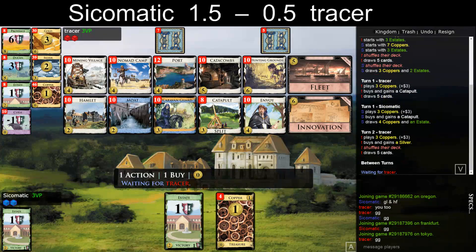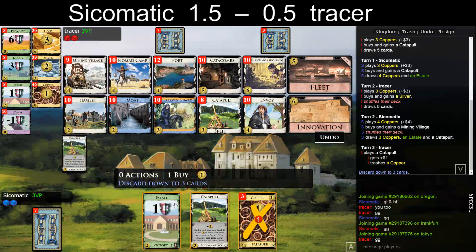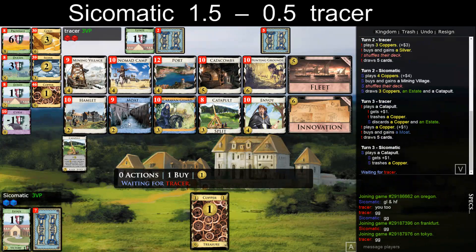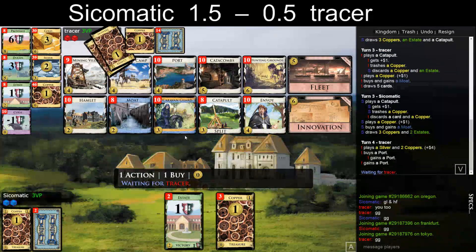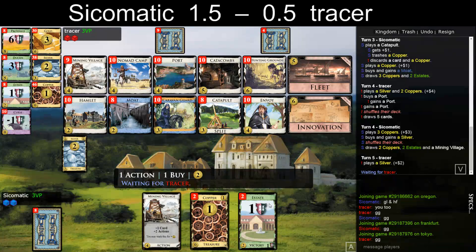He goes Silver, which I think is totally fine. I'm trying that — I usually don't do that. Here it felt kind of nice. Get a Mode over Hamlet — I think that is good, I will also do that. My thing misses, so do I get a Silver now or a Caravan Guard? Probably a Silver. Let's hope he attacks him here — it's nice to discard two estates.